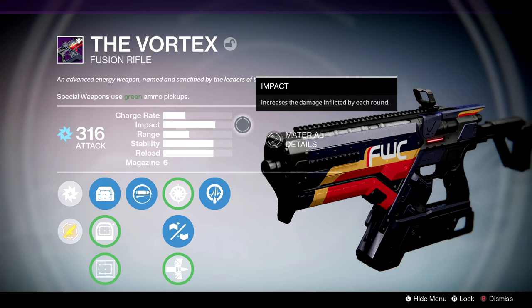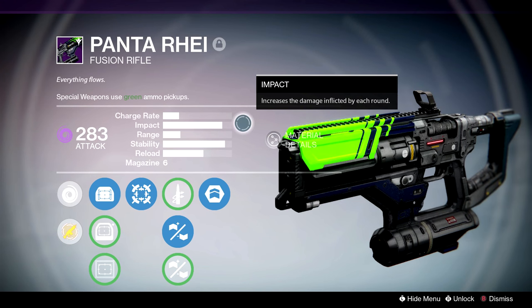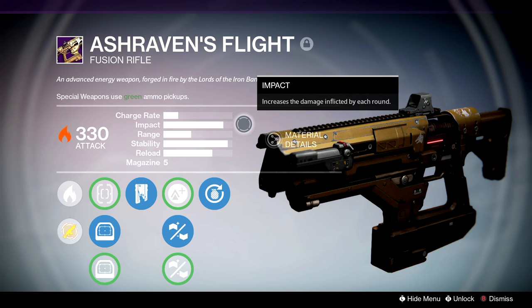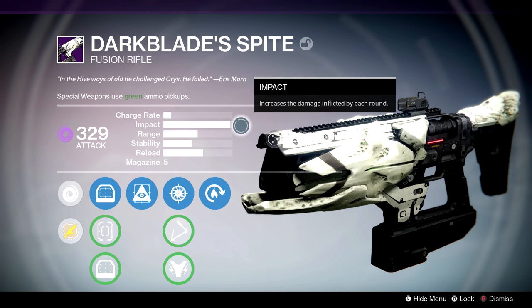Impact is the damage dealt per projectile, and there is an important difference in them — one may do 47, one may do 49. So you can take that information and take that magical number of 200 for an average guardian's health and decide what you need to land to get a kill. For whatever fusion rifle you're using, pay close attention to the damage per projectile. I did some testing on the ones that I have, so you guys can have a base to go off of.